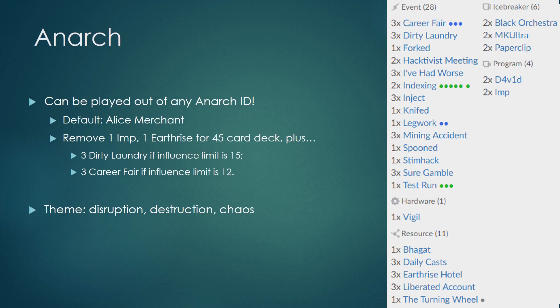By default, this is an Alice Merchant deck. We don't really want to mess too much with deck building restrictions, so if you're a new player, don't worry too much about this — just play this deck with the Identity Alice Merchant and you'll be good. For the more seasoned players who know how to deck build, if you're swapping this with another Identity, you'll want to cut the number of cards in the deck to the minimum deck size and fit the influence limit if swapping to any other Anarch ID.